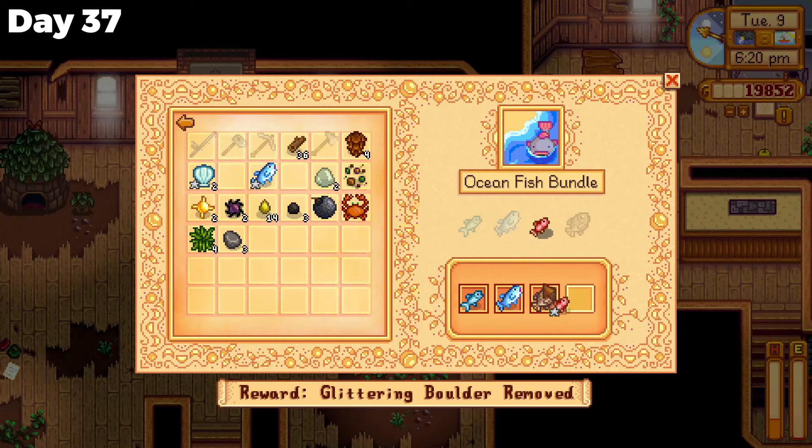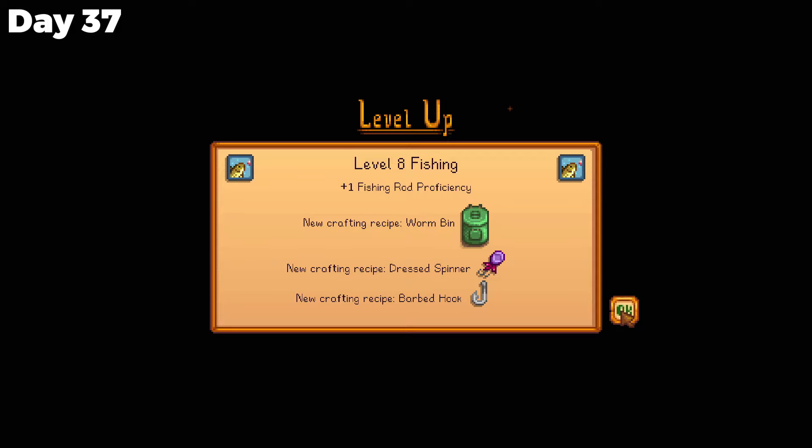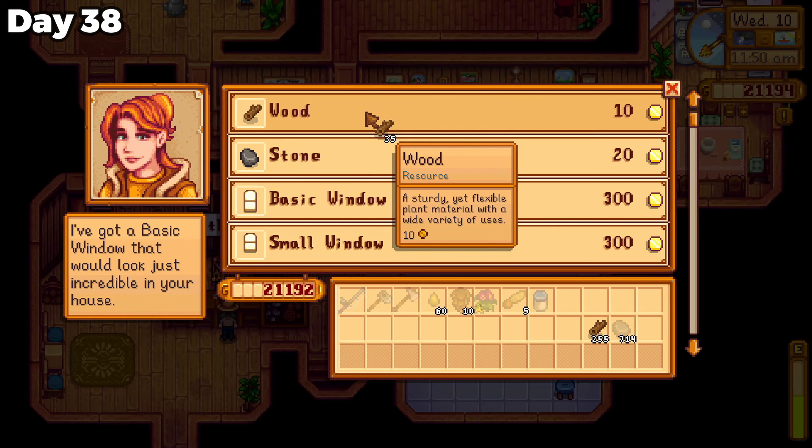To lift my spirits, I completed the ocean fish bundle, collected the beach totems, and reached level 8 fishing. On day 38, I collected every last tree in the valley, but it was still not enough to upgrade my barn, so I bought the wood I needed at Robin's and gave in to the power she had over me right now.